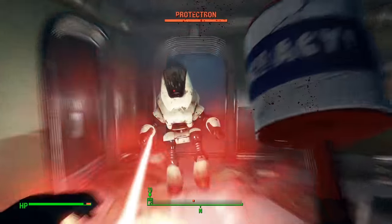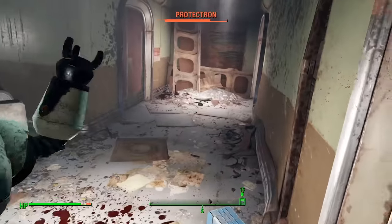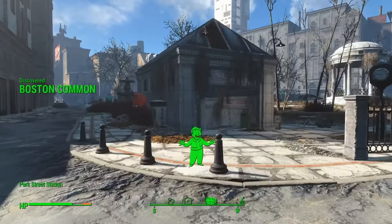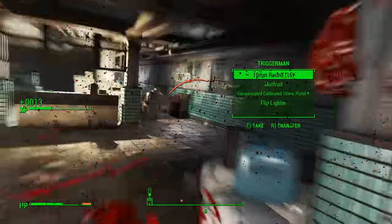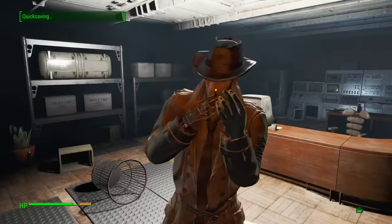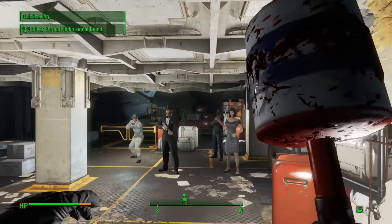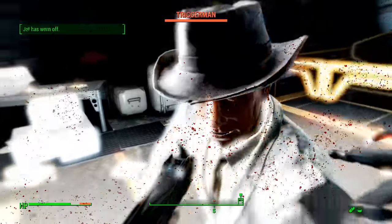I also entered ArcJet Systems for some reason and discovered that the Institute hadn't been there yet, so there was nothing in there for me to do. Before I found Diamond City, I passed by Park Street Station, so I saved some time by going down into the subway station to free Nick Valentine. The Triggermen fought valiantly, but none are a match for Mr. Mandelbaum and his mallet. With Nick Valentine free, the only thing standing between me and leaving Park Street Station were Skinny Malone and his gang. I pumped myself full of chems and beat the hell out of all of them with me mallet.